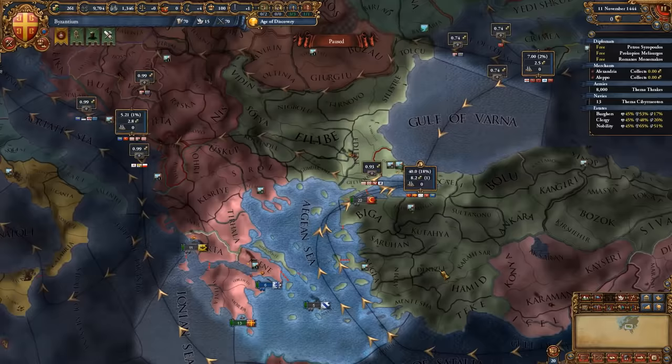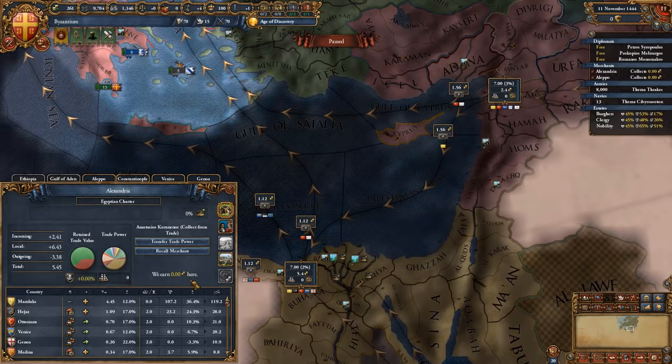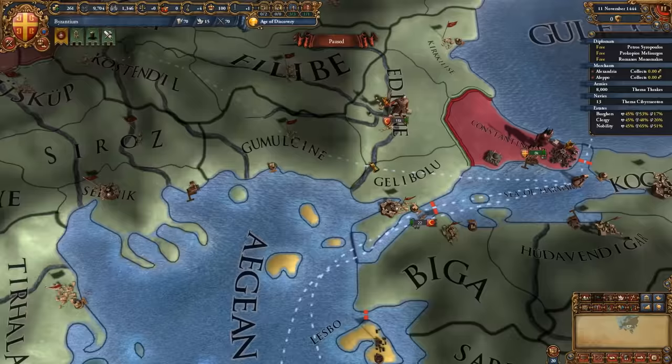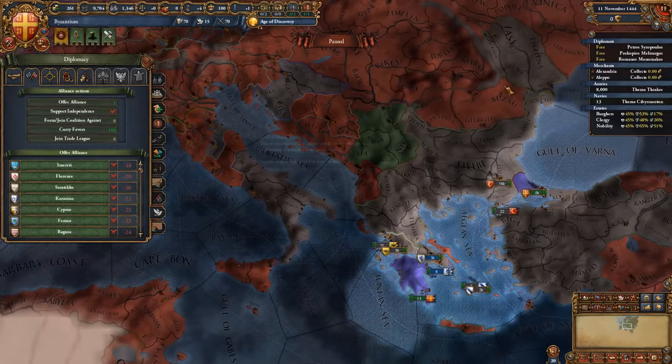With this we basically start off with a lot more money than we would otherwise, and we can use this in our initial war against the Ottomans. I also recommend that you change your merchants to collect trade — after a couple of months you're going to get about 0.1 percent extra ducats. It's not a lot, but it's better than not getting those ducats.